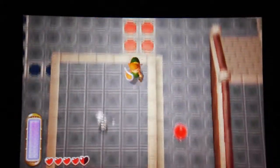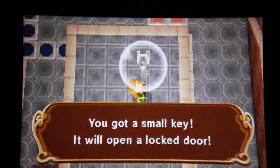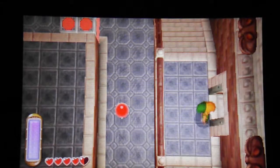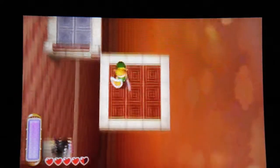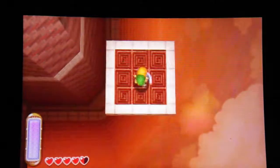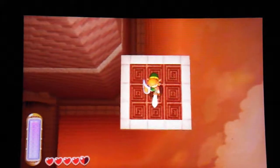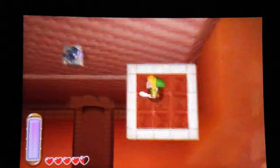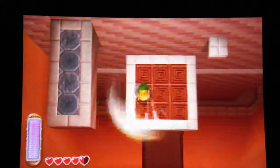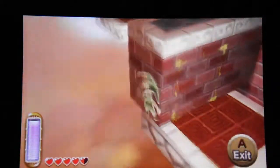Oh jeez, Mini Moldorm, I hate you. Stop spazzing, man. Maybe we already have our first key. Nothing. Oh man. Oh, I almost missed that. Now we're outside the tower here. That's the other thing I like about this game - some dungeons actually have you going to the outside. So you can see the entrance down there. That's what I like about this game, you get to see the outside and explore the outsides of dungeons as well.